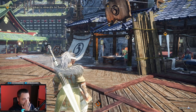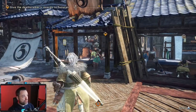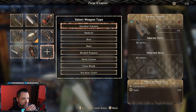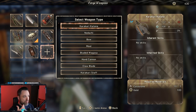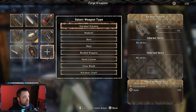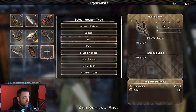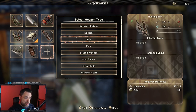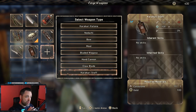Now let's talk about gear — it's quite similar to many hunting games, but with some cool new mechanics. There are eight weapons in the game. You'll start with the first five: the bladed wagasa, the maul, the bow, the nodachi, and the katana. When you reach chapter two in the story, you'll unlock the hand cannon, the claw blade, and the karakuri staff.